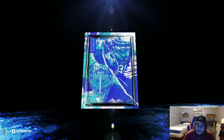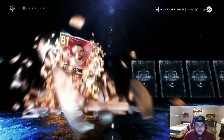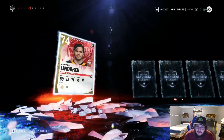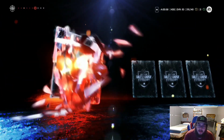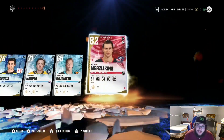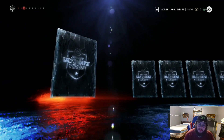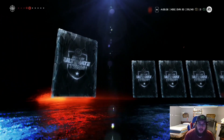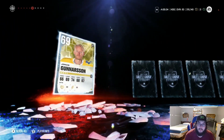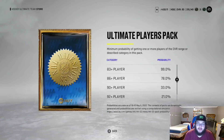Gotta savor the pack openings when they happen for the rest of NHL 22 because it's not gonna be as often, but it's still fun. 81 — so there's still potential for something. Docacle — that's quite the name, last card, nothing. I'm a believer in pack odds and getting multiple good pulls in a row is very rare, so getting nothing here is fine.